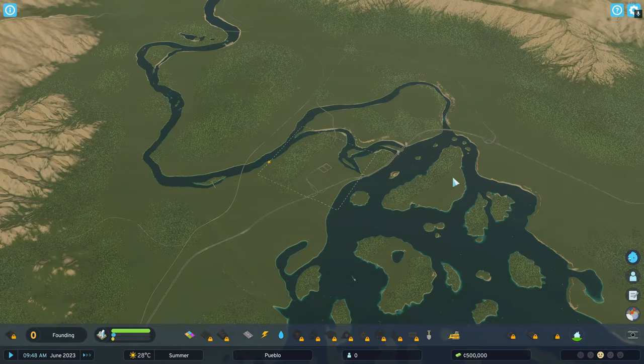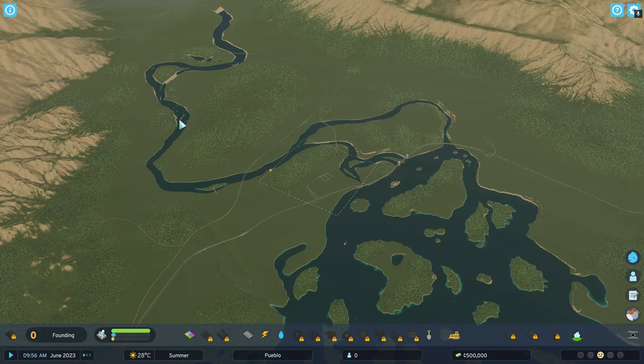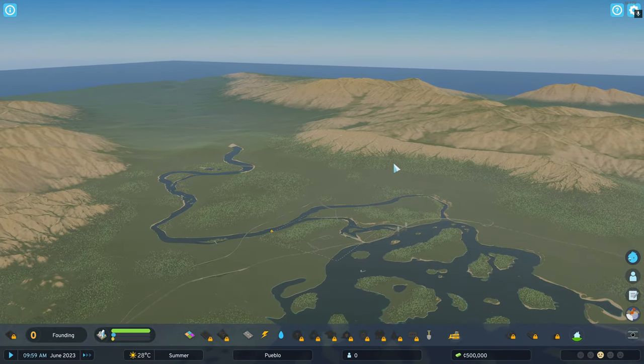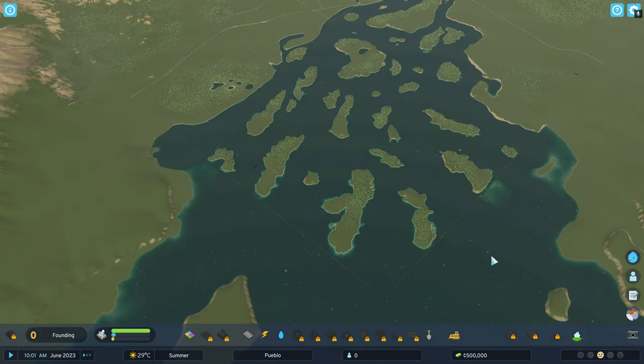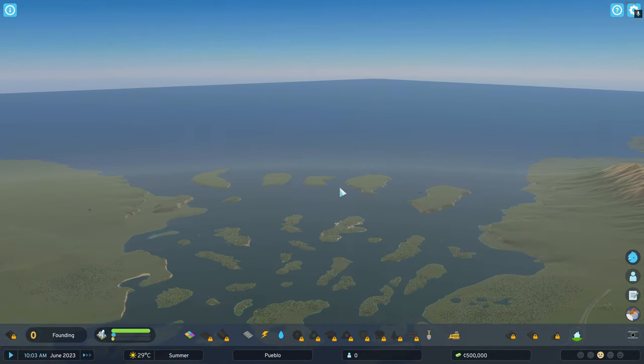Hello and welcome to Brick's Dark. Today we are playing our first — well, technically not the first, but first for this channel — our first city in Cities Skylines 2. We are settling in to the map of River Delta. There is a winding river that spans across a valley sandwiched between two beautiful mountain ranges, and it also has a lot of archipelago-like islands going out into the sea.